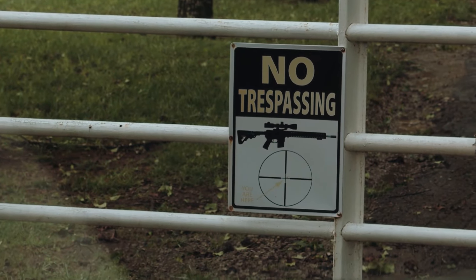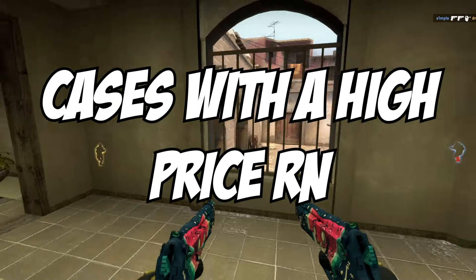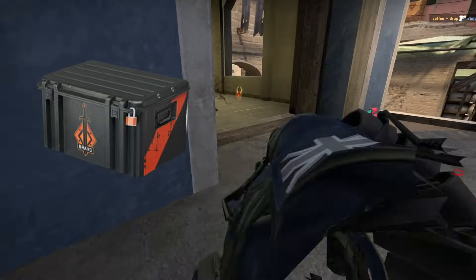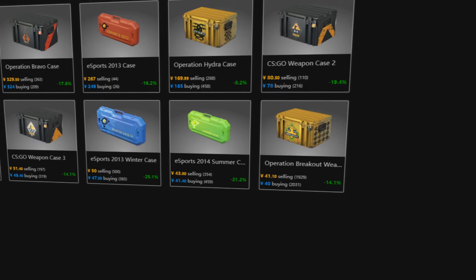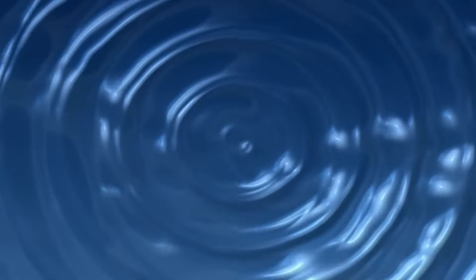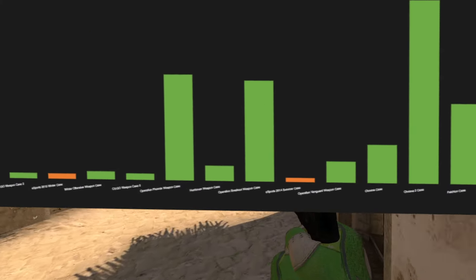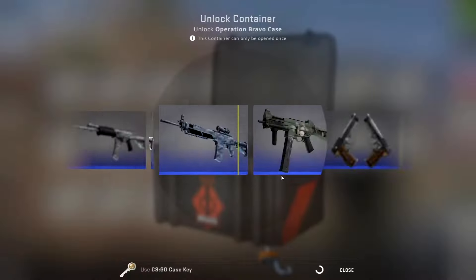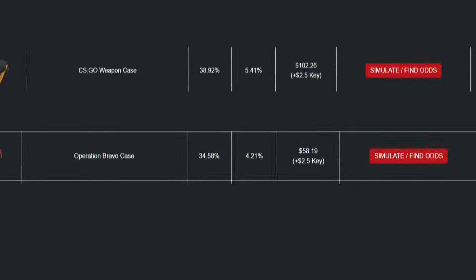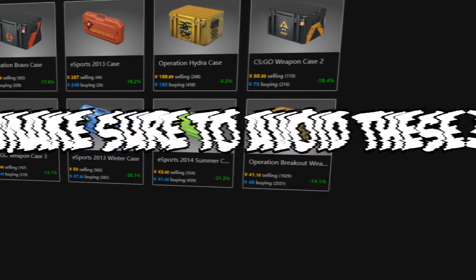There will be some that you definitely should stay away from. The number one cases not to invest in are the cases that are already at an insanely high price point — cases like the Bravo case, the Weapon case, and basically any cases that are already $10 or above. This insanely high price has many ripple effects that make a case a bad investment. Since the price of these cases is already so high, very few people actually unbox them, with most having less than 15,000 unboxings per month. And since opening these cases costs a lot, the return percent you'll be getting is very low compared to opening a case that only costs $1, so make sure to avoid these.